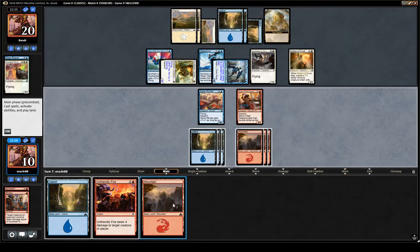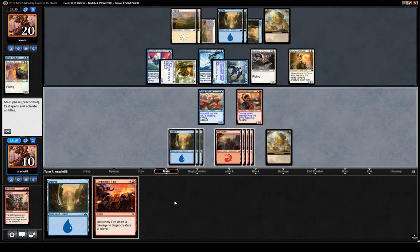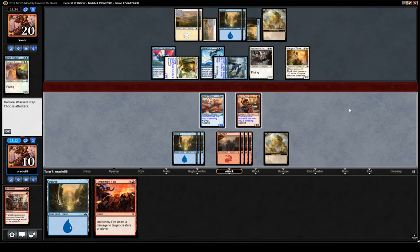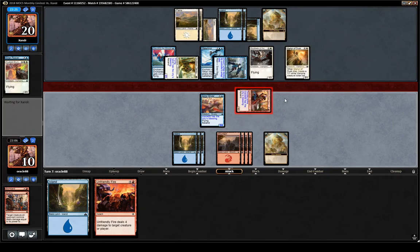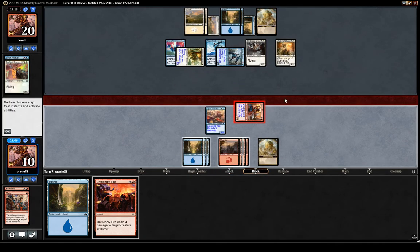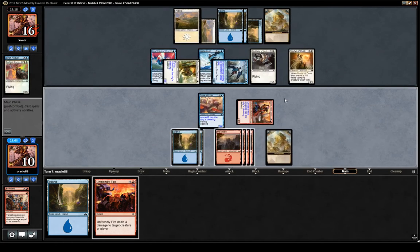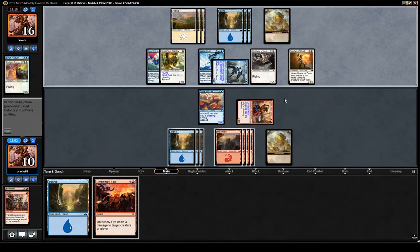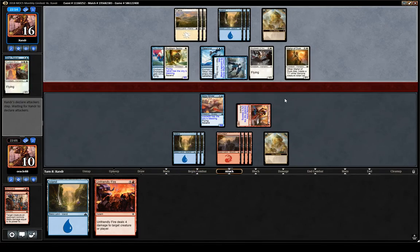They drew Martyr of Dusk — not great for us. All right, we got the blessing though, and Swashbuckler can tag them since they have no good blocks. Next turn we'll have to trade Winder for Sentry, and then we're not really winning the race, especially if they join in a spell, so we might have to hold Swashbuckler back.